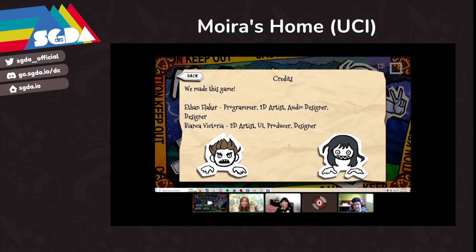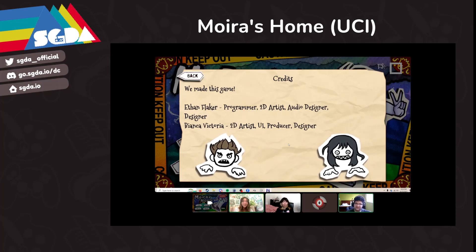Hey folks! Welcome to the final game of the student showcase slot B and the final game to be showcased today. This is Moira's Home by Ethan Flaker and Bjarke Victoria from UCI. Did you guys — the names have already been listed, but is there anything else you'd like to mention about yourself in introduction before I ask questions?